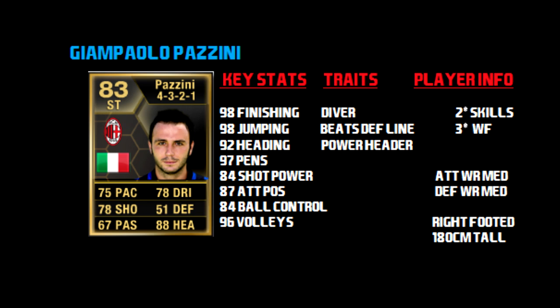He's got 2-star skills and 3-star weak foot, which is not that good. He's got medium attack and defence work rate, which we'll be talking about later on. He's right-footed and 180cm tall, which means he's about 5 foot 11, so this guy is basically a target man.